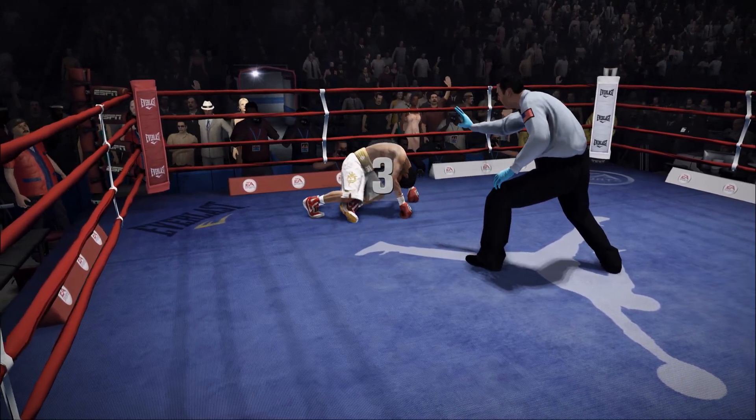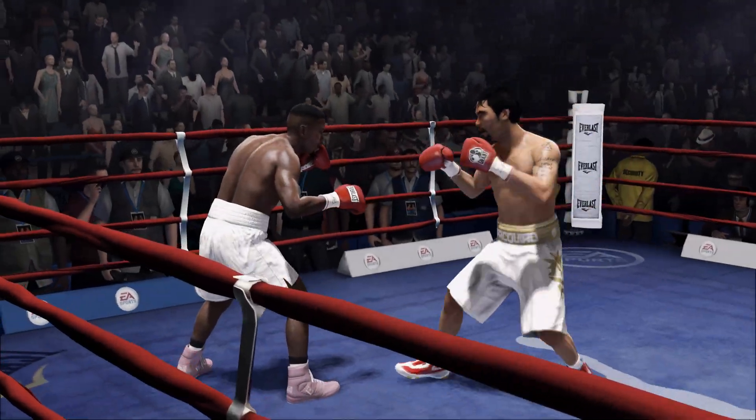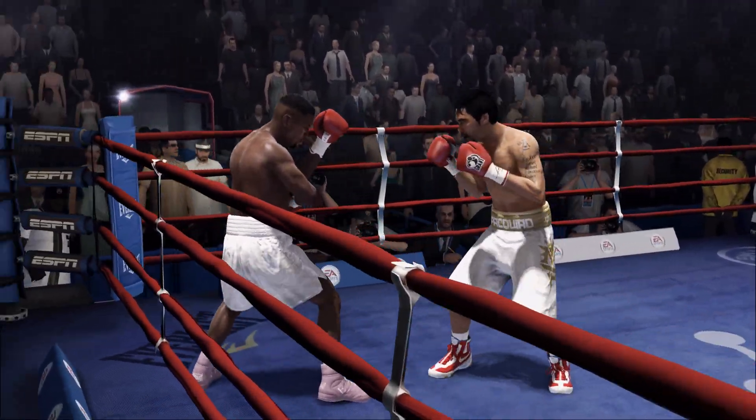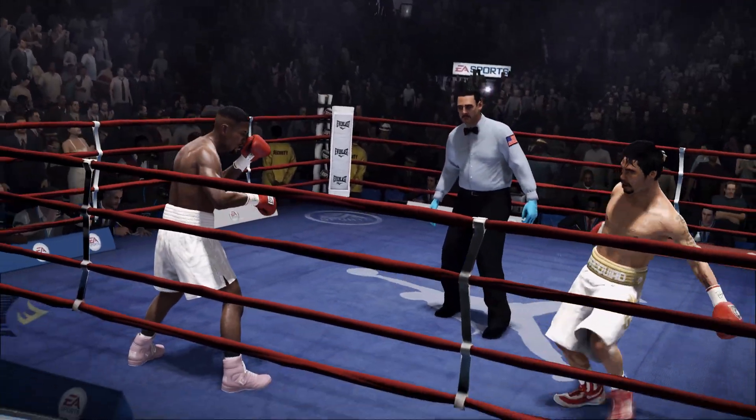One, two, three, four, five. Pacquiao's showing you what he is made of, getting up off the canvas after being knocked down. To the belt line he goes with the left hand.